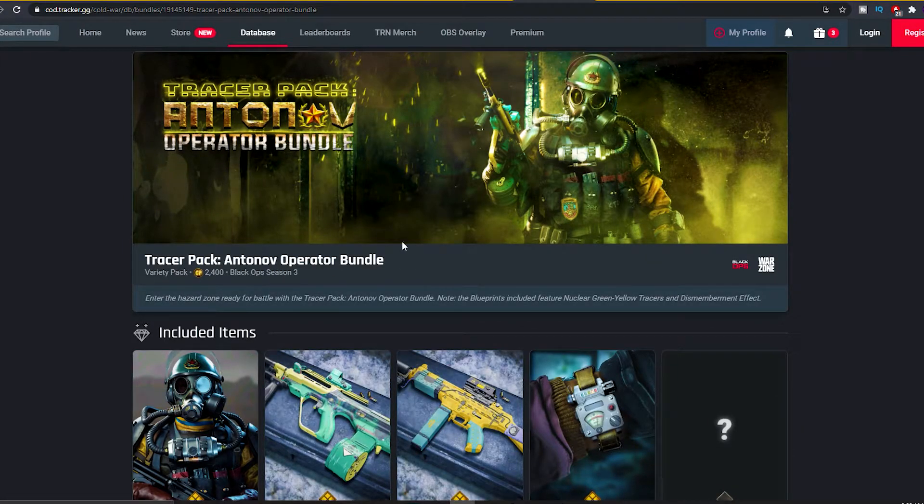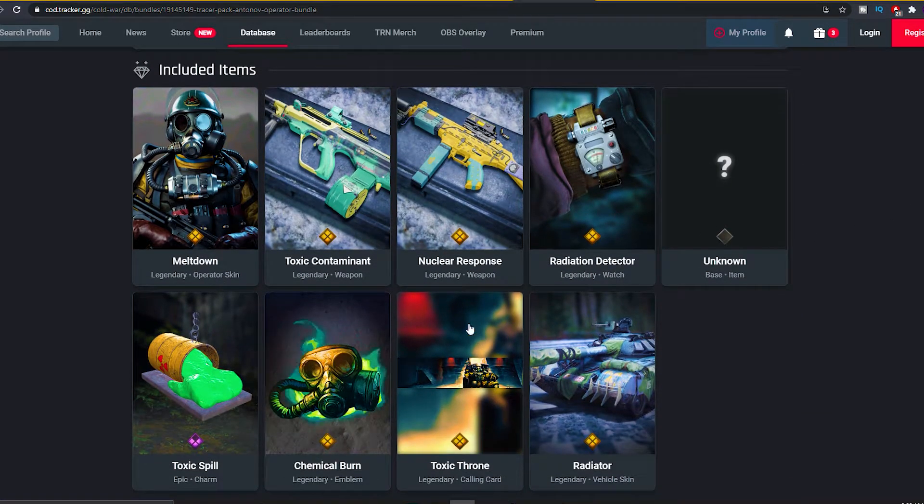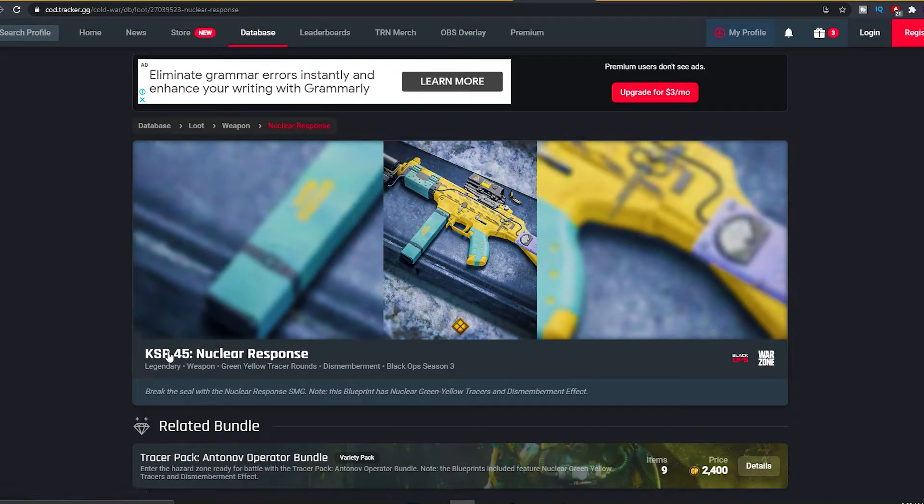Next tracer pack — Tracer Pack Antonov operator bundle. Enter the hazard zone — 2400 COD points. Ready for battle with the Tracer Pack Antonov operator bundle. The blueprints included feature nuclear green yellow tracers and dismemberment effect. Included in this bundle: the Chemical Burn legendary emblem, the Toxic Throne calling card, the Toxic Spill epic charm, the Radiator vehicle skin for the tank, Radiation Detector legendary watch, one unknown item. The KSP-45 Nuclear Response — break the seal with the Nuclear Response SMG. This blueprint has nuclear green yellow tracers and dismemberment effect.